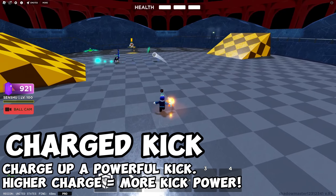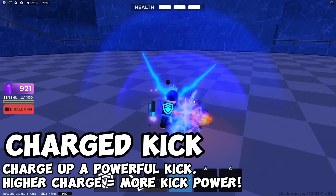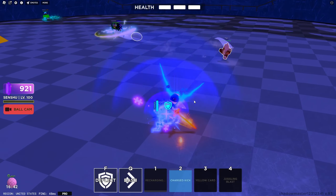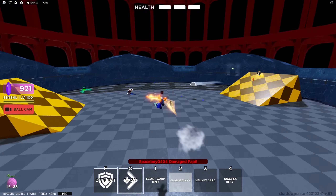Next is Charged Kick. It's similar to Key Blast — you just hold it down, it charges up, and if they hit to you, you get a supercharged attack like that. And it's pretty cool.